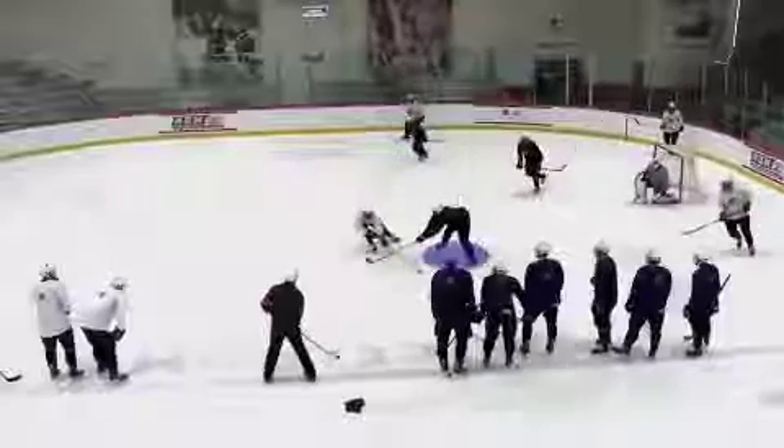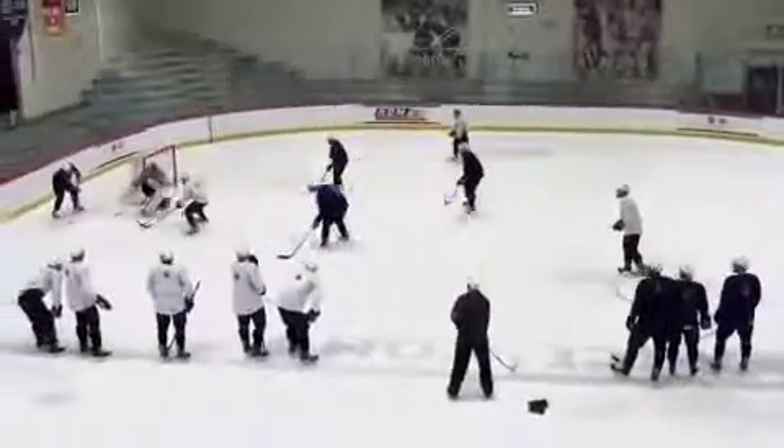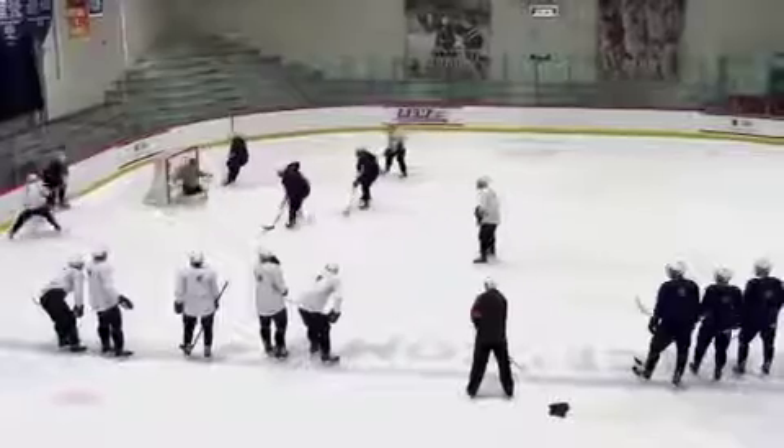Blue does a good job of pursuing the loose puck and winning the battle, getting the puck to their Gretzky and creating offensive transition. Yet White does a poor job of transitioning to defense, and Blue scores a four-on-one goal.